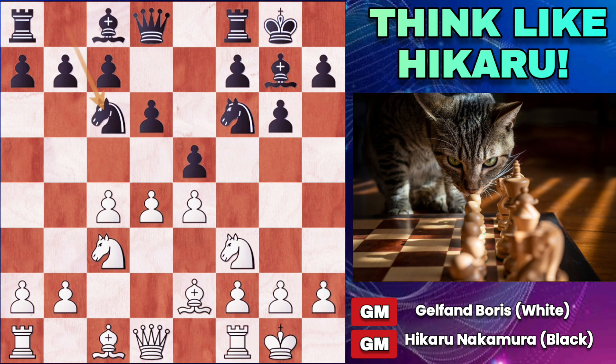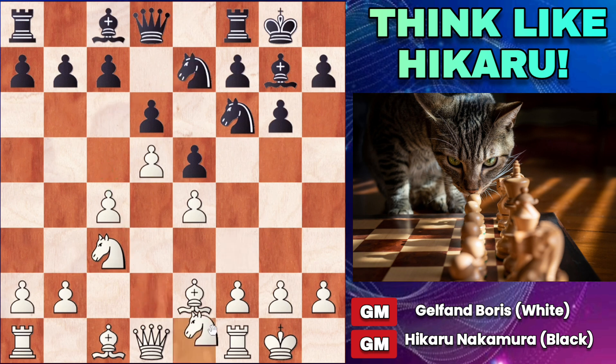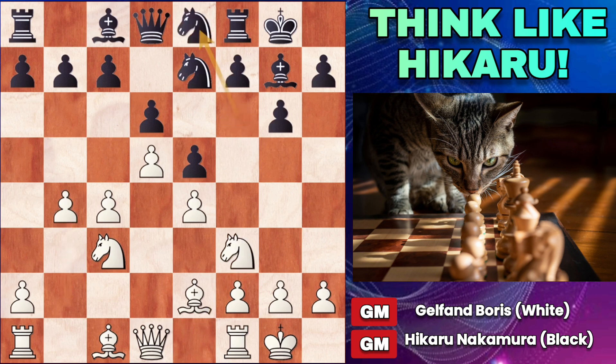Castles, knight to c6, immediately going after the d4 square and putting pressure there. e5 gaining space, knight to e7, and knight to d2. More common perhaps is knight to e1, but these days the bayonet attack is usually played. But after knight to e8, we would transpose into our game after knight d2. Knight d2 is played first, and here Nakamura plays knight to e8. This retreating move might look passive, but it is actually the most aggressive move black has. He's clearing a way for the f-pawn to advance, and he's not blocking his bishop or slowing down the c5 push from white.